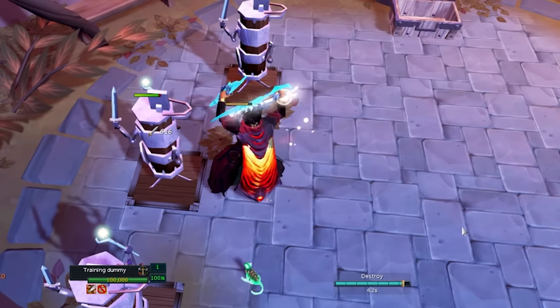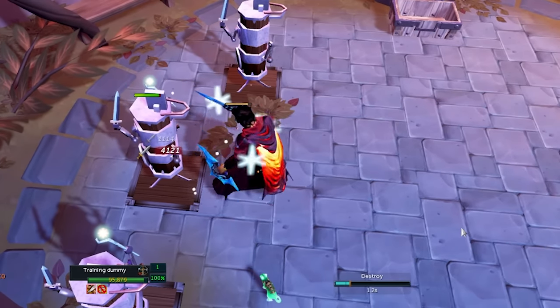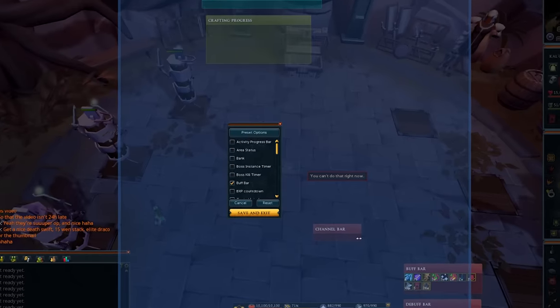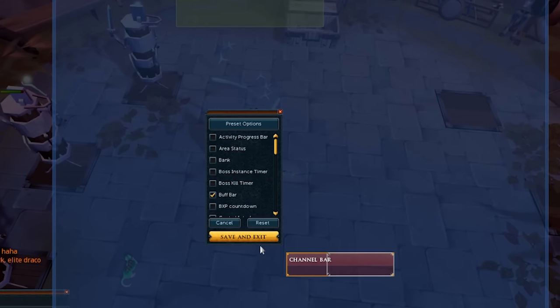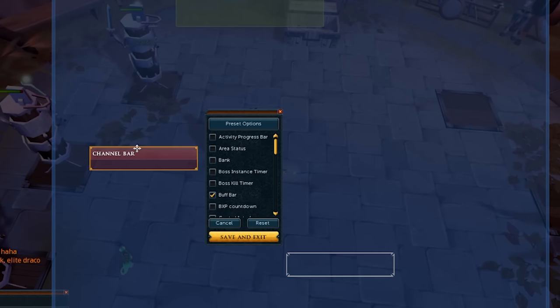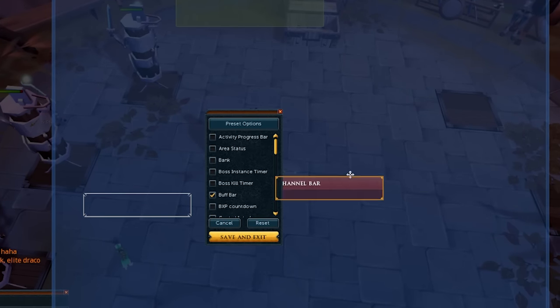A channeling bar has also been added to the game that will keep track of the progress of all channeled abilities. This bar is a UI element and can be moved around with edit mode. This makes it significantly easier to tell when an ability is finished channeling and should help newer players with ability timings significantly.